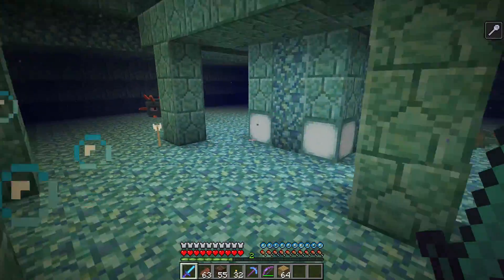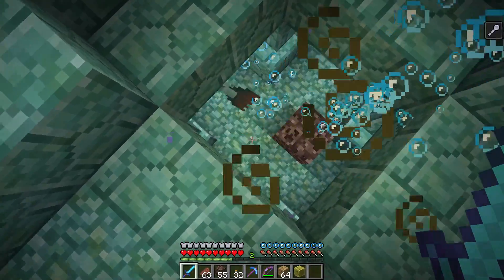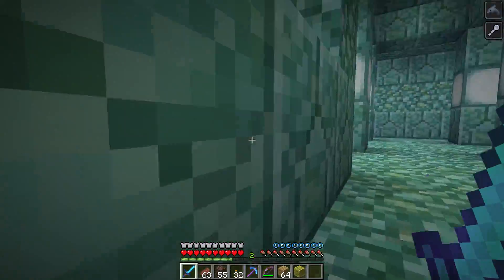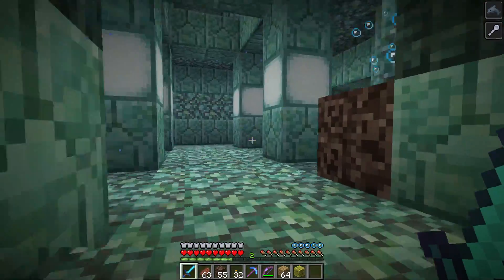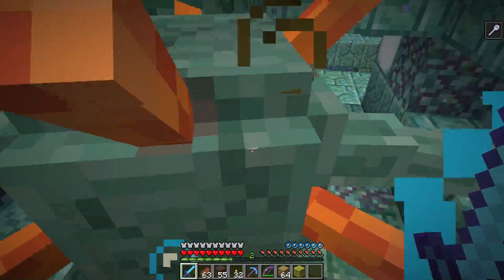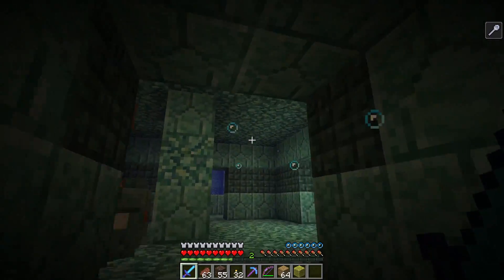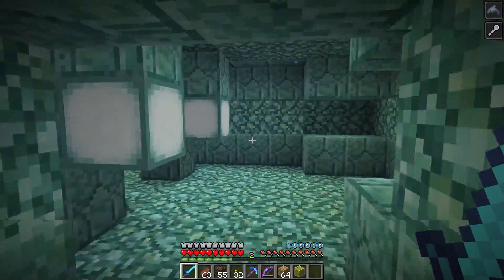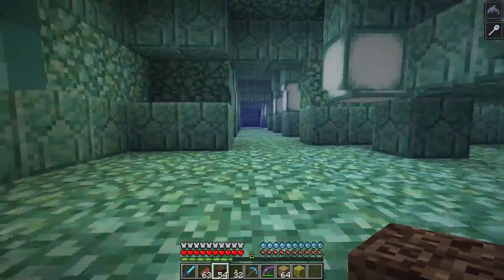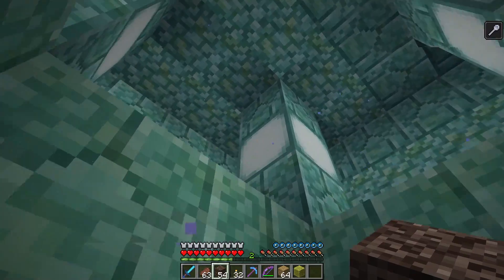Oh, I must not have gotten the sponges from the guardian because when I killed him they would have floated straight up and I missed them — that makes sense. I'm noticing I'm zooming around because there are dolphins outside the temple and I'm getting the dolphin speed effect. That's cool but it's not helping me — it's making me zoom way past where I'm trying to go. Two guardians down; the last one should be at the top of the temple.